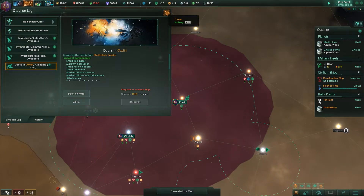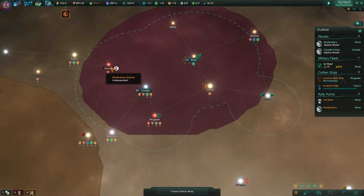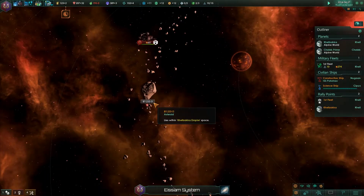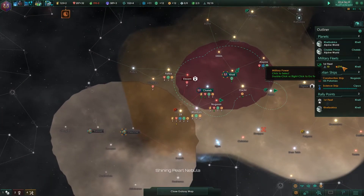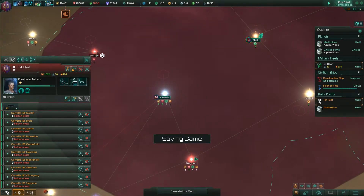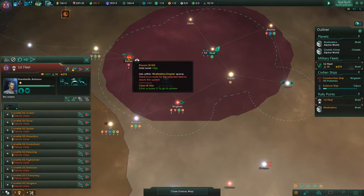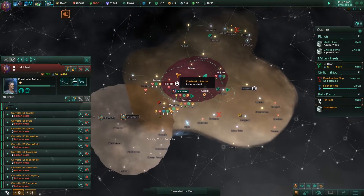We've got a time project ending. Let's once more check the military power on this station — it's only 65, so we should be good sending out our military fleet. The thing is, of course, we've got to move across the entire galaxy to get there, so that's not the best thing.